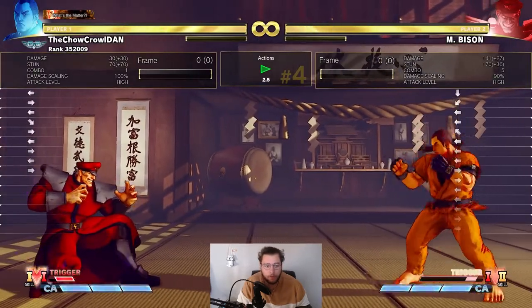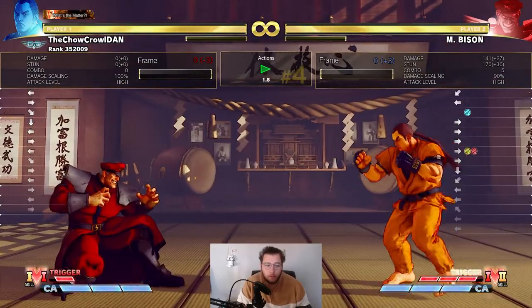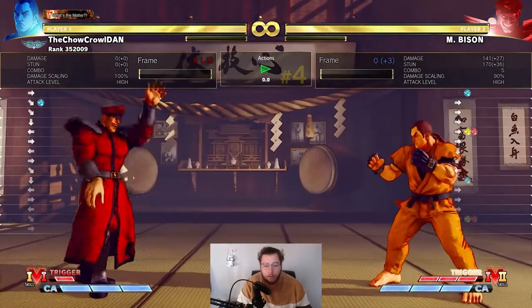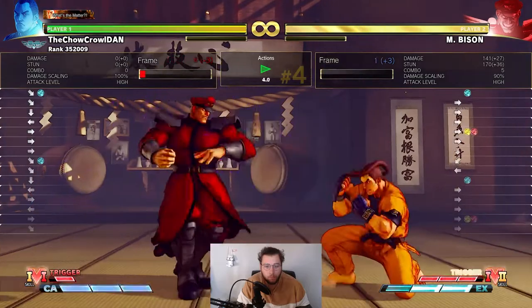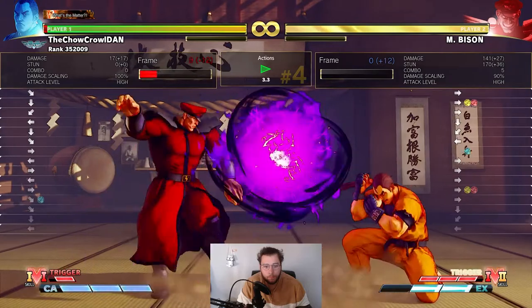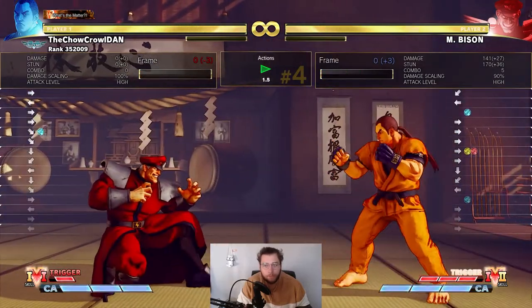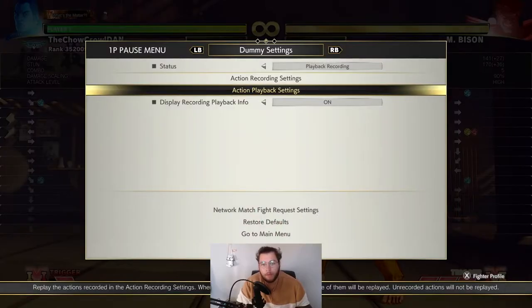Another thing Bisons do is fireball into dash, which can be somewhat tricky. A fireball at that range leaves you at minus three, so you want to walk into it and you'll be less minus. If you walk in close enough you can actually punish him right off the dash. Even just walking in makes it a less safe option for him in general.